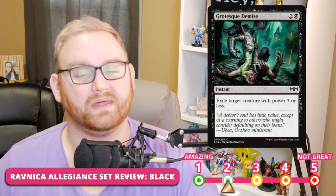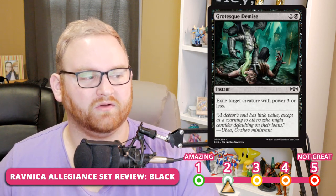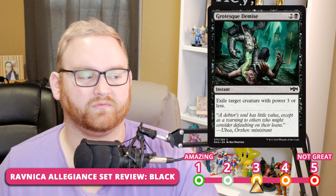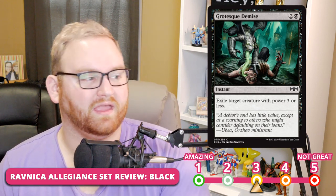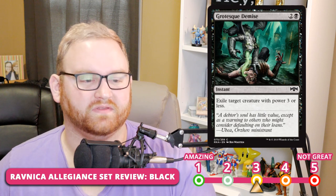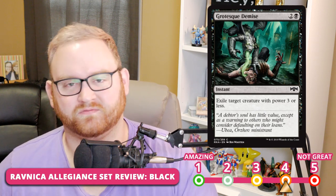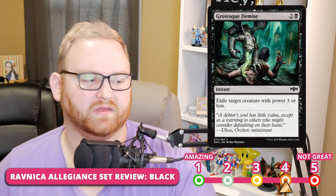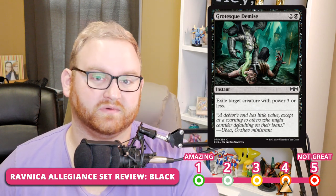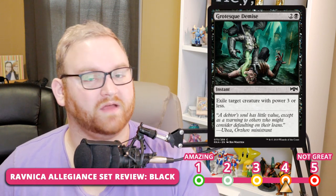Next up, we have Grotesque Demise — a 3-mana instant that exiles target creature with power 3 or less. Very powerful card. It's a 3 for Draft and Sealed, could even be a 2. Anything turn 4 or before, your opponent will probably have something at power 3 or less, and Grotesque Demise deals with it at instant speed for just 3 mana. For Standard, it's a 4 or 5 — there are just more effective removal options in that environment.